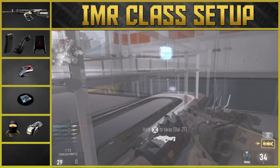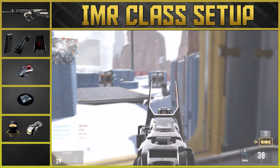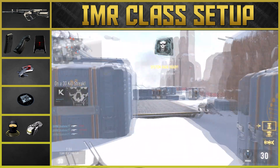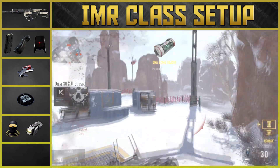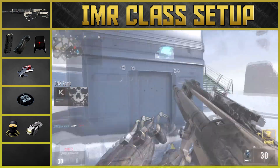Overall the IMR is one of my favorite assault rifles to use. It usually takes about four bullets a kill, so if you're able to hit all of your shots it can take between one to two bursts to drop the enemy. I also love the printing feature because I never have to run out to get ammo or scav packs.